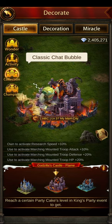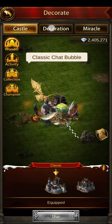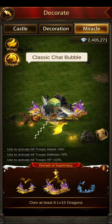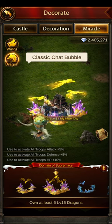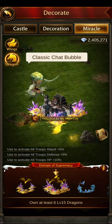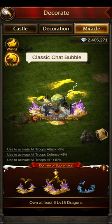Historic Cities are another source, though I don't think many people needing this advice will have those. There's also the Miracle and Dragon section — when you get 6 dragons to level 15, that gives you another 5%. That's a lot of work for a 5% buff, so I'm not too worried about that one.